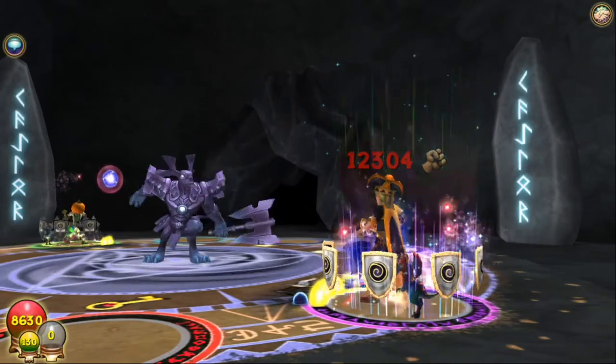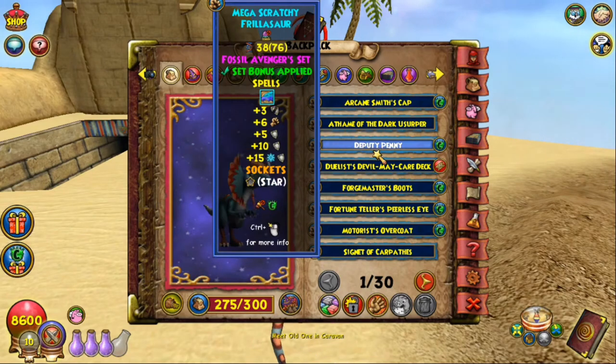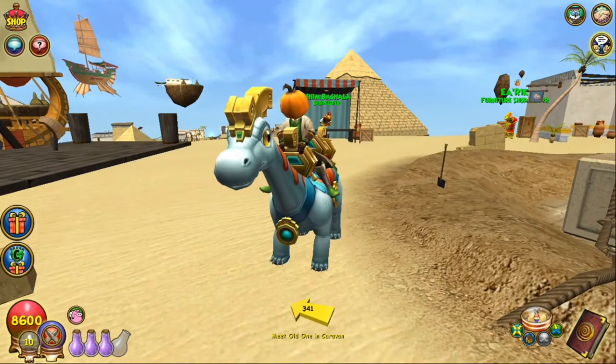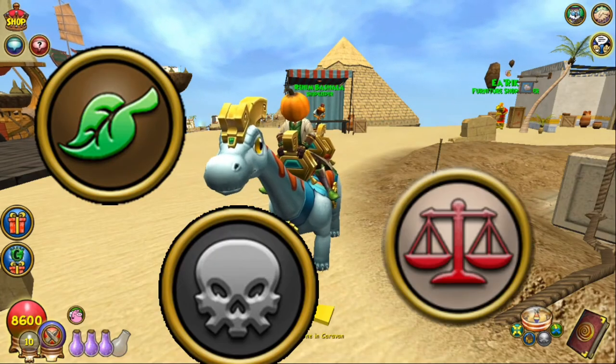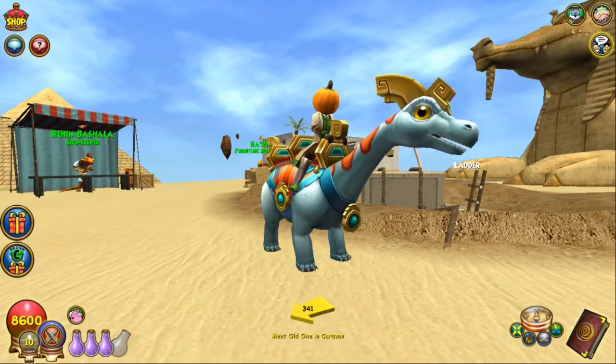For every other strategy besides Hybrid Nova, this is what I'm rocking along with this setup, and here's the pet — if you want to hatch, hit me up on Discord. There's also myth nova, death nova, life nova, and believe it or not, I have seen a storm nova one time. The best schools to nova, in my opinion, are life, death, and balance. So if you want to see a video on how those work, post it in the comments below and I'll see if I can do that for y'all.